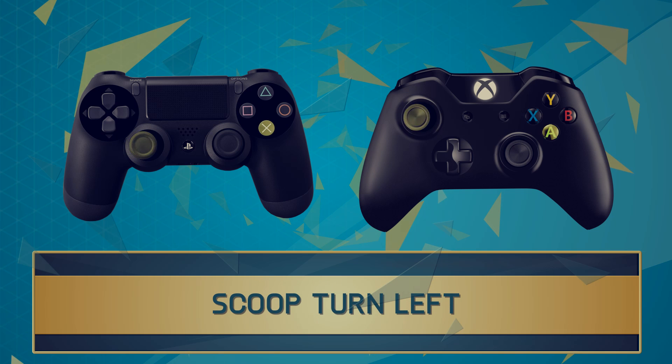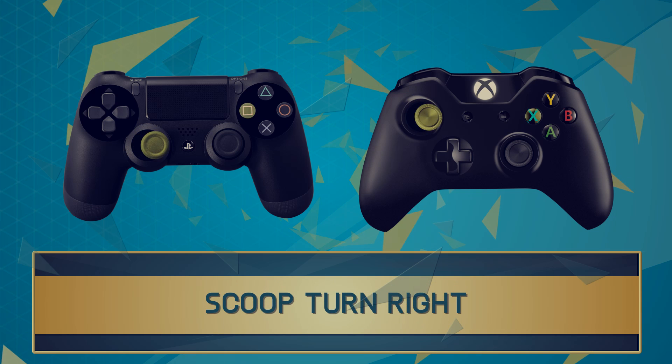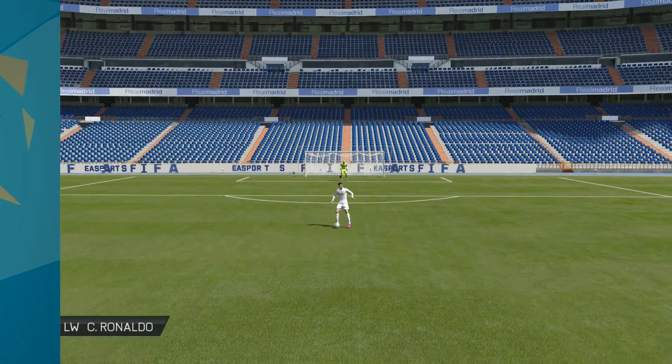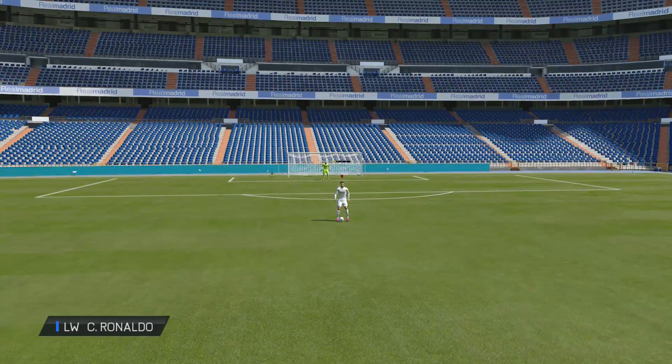The final skill move, and the one I probably use the most, is the Scoop Turn. It's so versatile — you can go to the left, you can go to the right, and you can go backwards. I would definitely recommend using this by passing to a player on the edge of the box and then trying to turn your opponent's defenders.